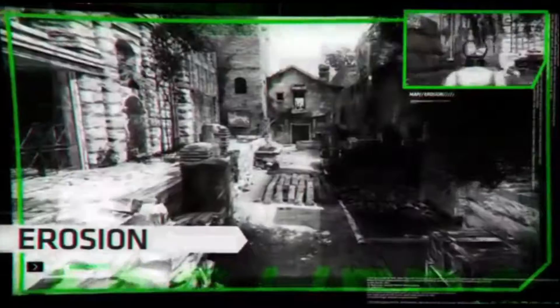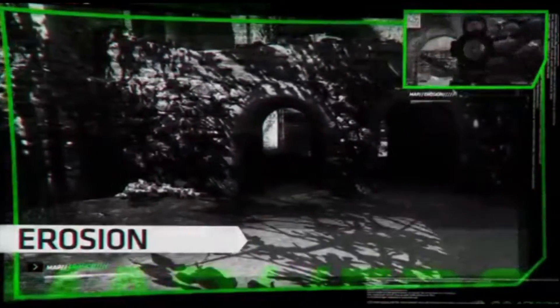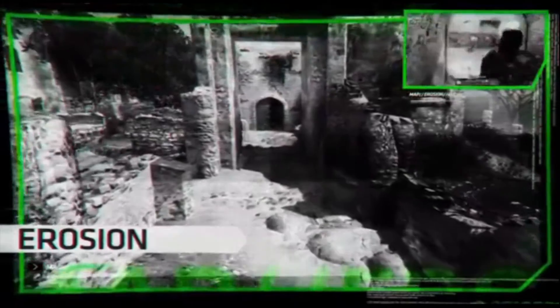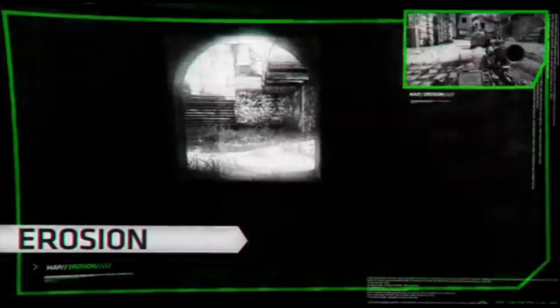First up, Erosion, set in crumbling Roman ruins. This map features abundant twists, turns and deep verticality. Spatial awareness and flanking tactics are essential to your survival.